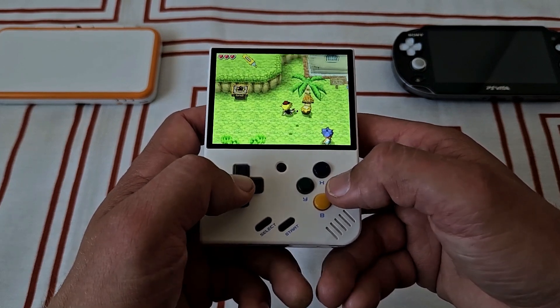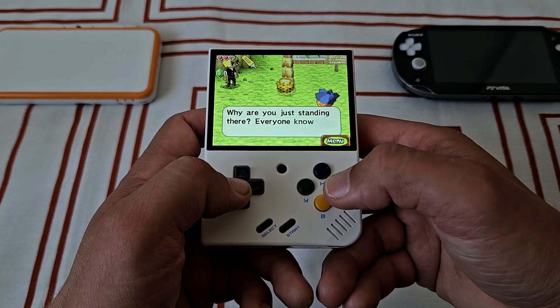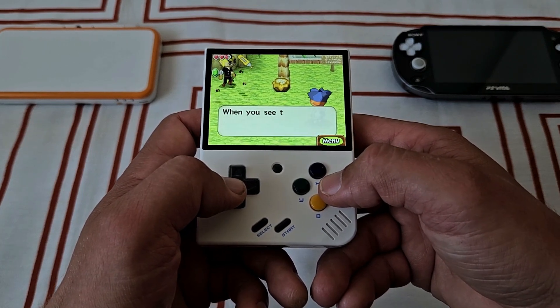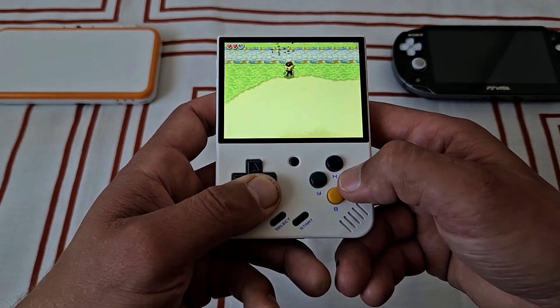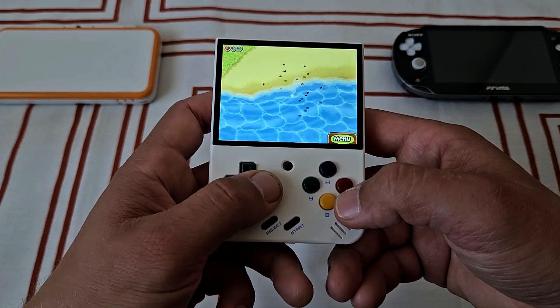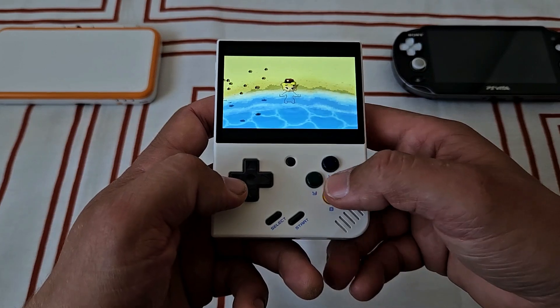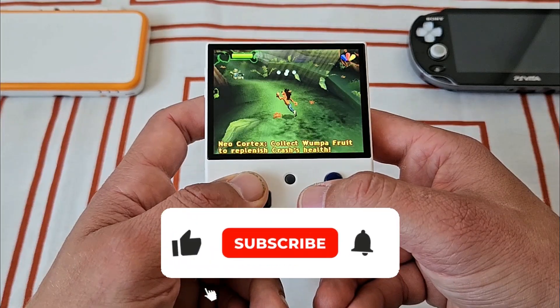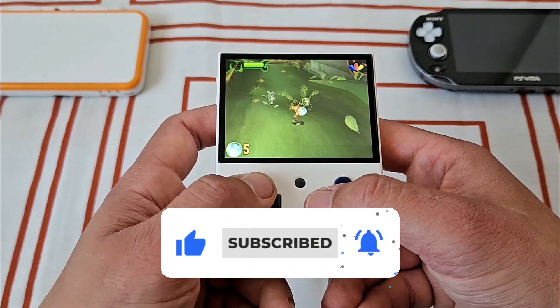Having only one screen is also not ideal, but I think it's sufficient as long as we can easily alternate between them or have one small screen in the corner — which we can. All in all, DS emulation on Mio Mini is rock solid and I would recommend every owner to install it. First you gotta install Onion OS, which is a breeze, so there's no excuse. And it's only gonna get better. If you enjoyed this video, give it a like, subscribe for more — peace out!